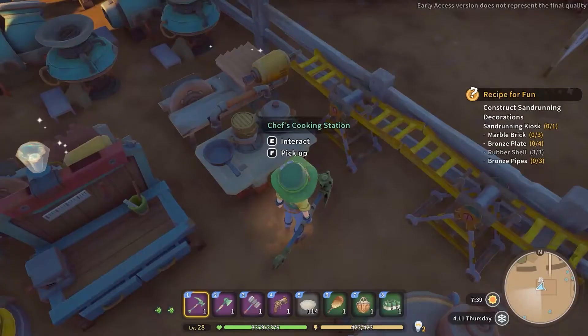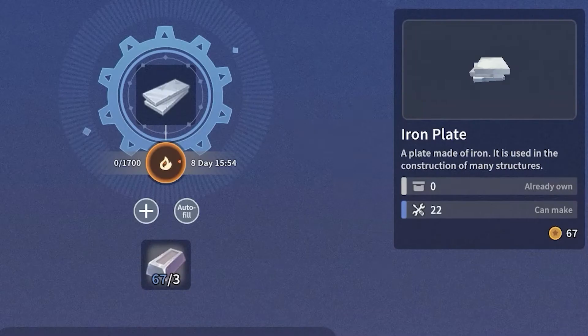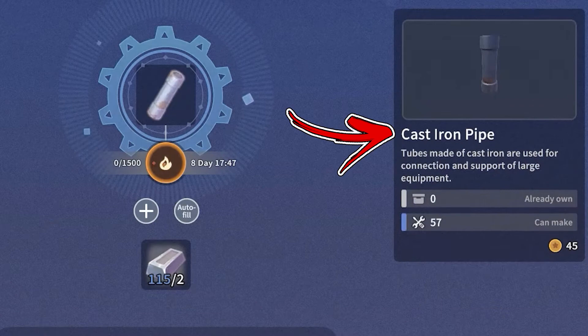But most importantly, you will need it in order to produce more advanced refining materials, like the iron plate, cast iron rod, cast iron pipe, cast iron nails, and so on.